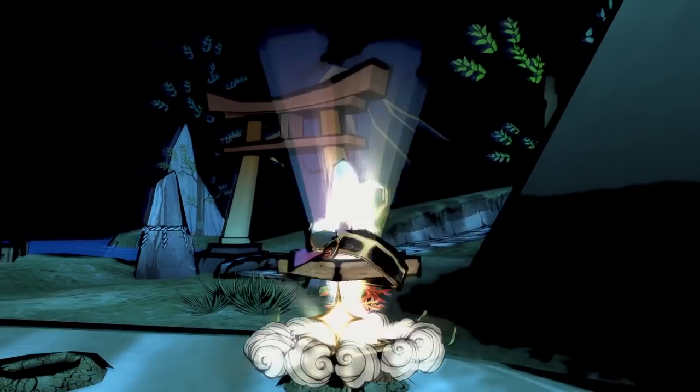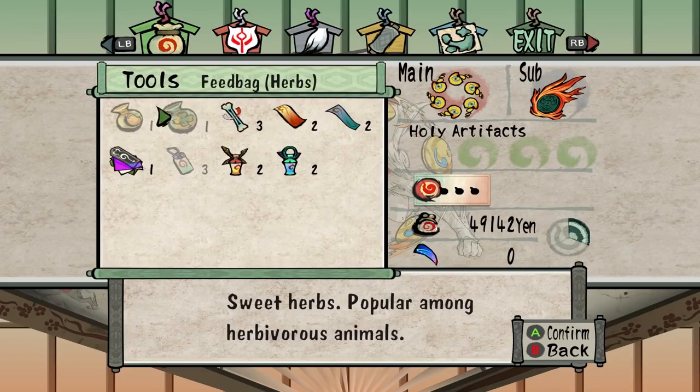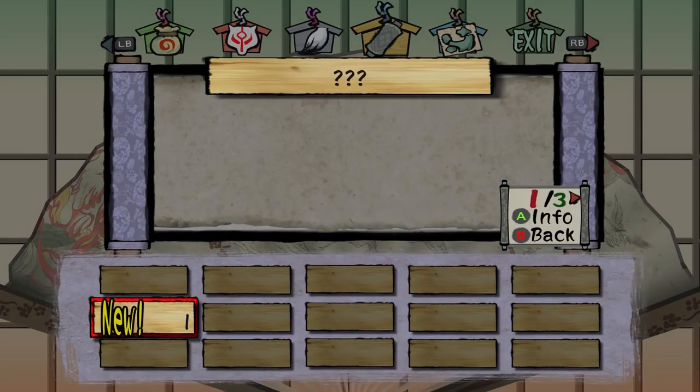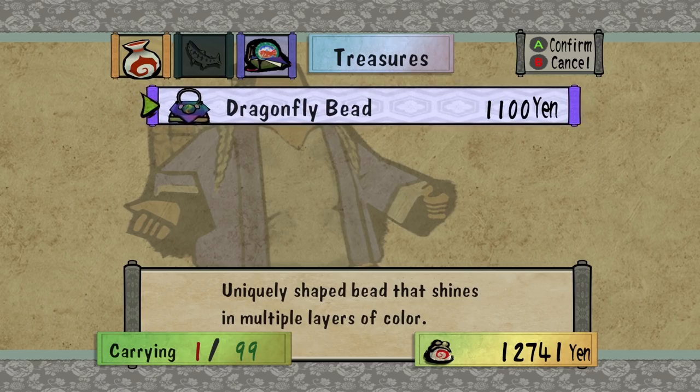Any items you dig up or collect can be found in your fan menu. Consumables are stored in the first tab of the menu under Tools. Items like vases, statues, or jewelry can be found in the fan menu under Treasure Tome, and can be sold to merchants for a nice chunk of change.